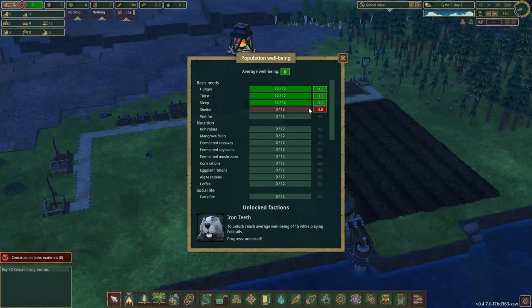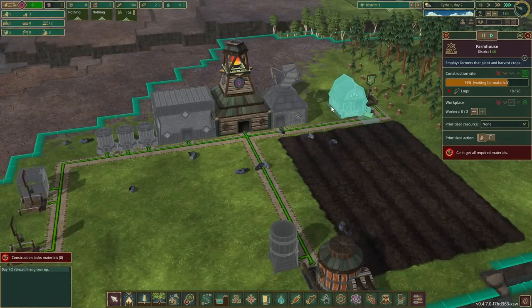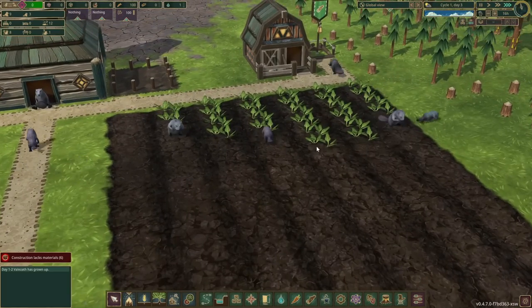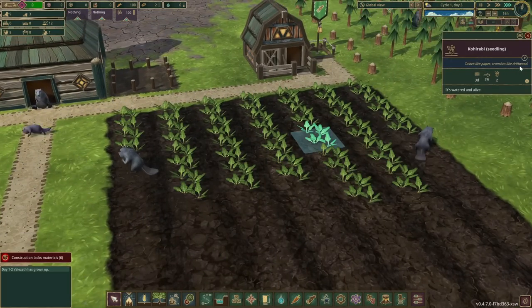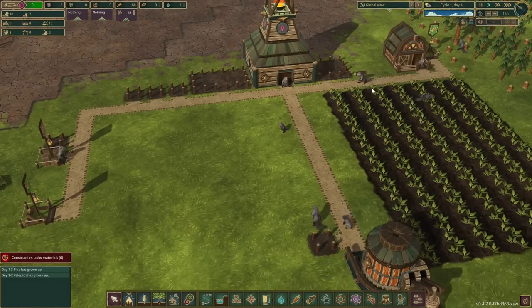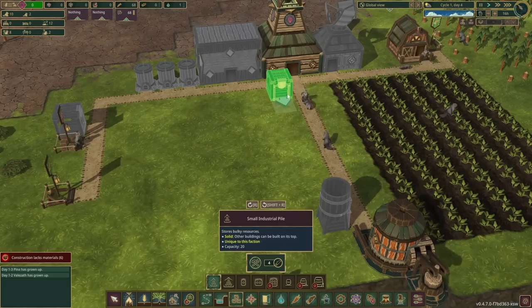Right now our average wellness is zero because they still have no shelter — we should work on that sometime. First things first though, they need food; they can't eat berries all day. There's a farmhouse built and people are already working, and they're planting whatever kohlrabis are. The water pump is full on water, so we should probably finish building this small tank. And since we've gathered a lot of wood, even though we're using it all, I want to put in an industrial pile somewhere so we can store all the wood.